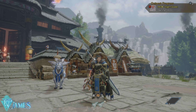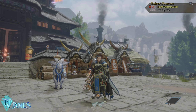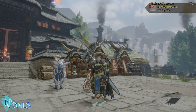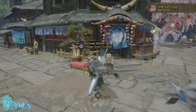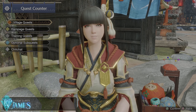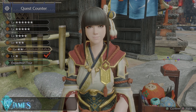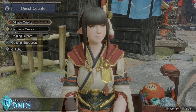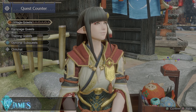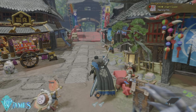First and foremost, how do we get them? You're naturally going to get them as soon as you progress in the main story questline of the game. Basically, you have your main quests that you're going to get from the village quests. As soon as you upgrade the level and go higher in rank, that is going to allow you to keep getting more side quests and requests.